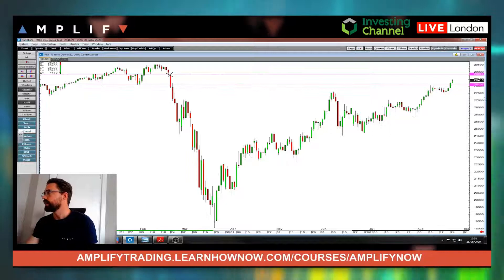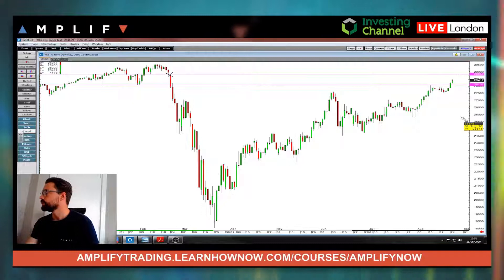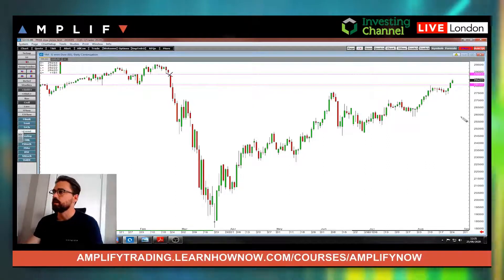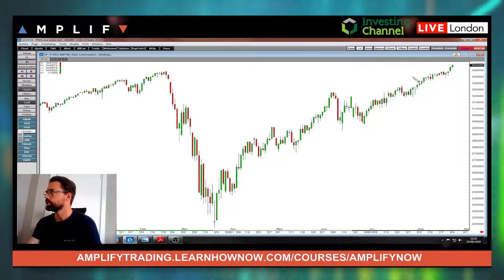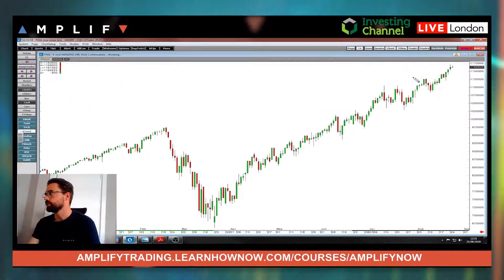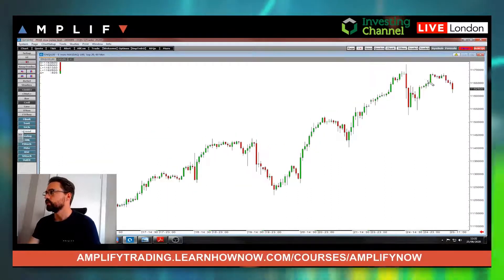Whether that happens this week or not, Jackson Hole may have something to say about that, but it's not too far away — another 400 or so points, which would obviously be a big move. The S&P made a new all-time high yesterday and has continued to push on, now comfortably above 3,400. The Nasdaq is also on a new all-time high but is just holding up a touch.